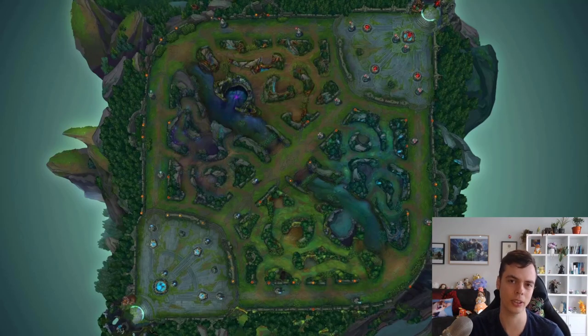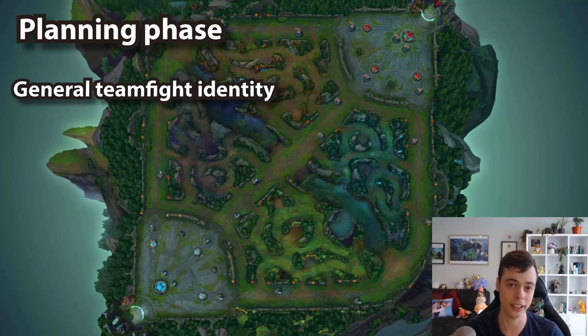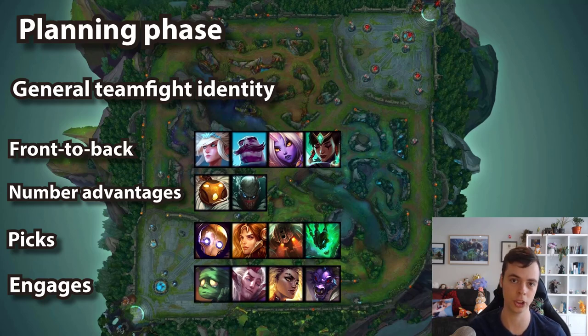For planning, I'm going to break this up into two parts: the planning phase and then the planning examples, where I'm going to show how you should be planning out your teamfights. For the first part of the planning phase — and this can all be done in champ select — what is your general teamfight identity for your champ? What type of teamfights do they like? Do they like front to back? Do they like looking for number advantages? Do they like looking for picks? Do they want to find engages on priority targets? I'll put up a brief summary of champs and the general teamfight identity they might adopt. Keep in mind this is general; situations can change, but it is helpful to prime yourself going into the game knowing what situations your champion thrives in.